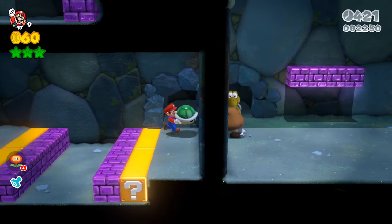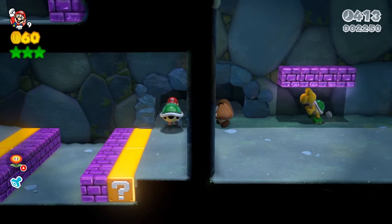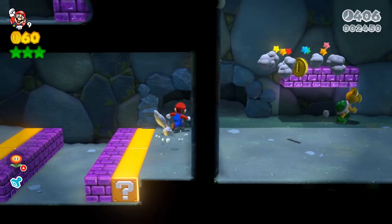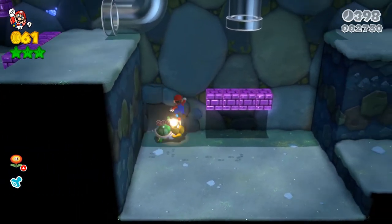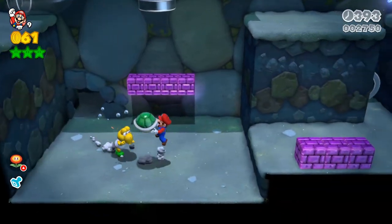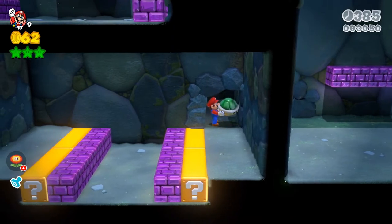I like going into this cave area right here. I'm currently holding Y and that's to pick up the shell. So what we're gonna do is grab this guy's shell, make sure he doesn't come back, and then in this cave I'm gonna let go of the shell and jump at the same time to jump on top of it.